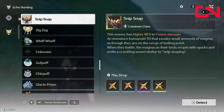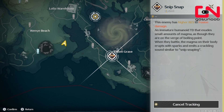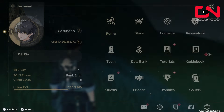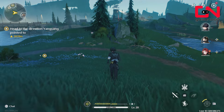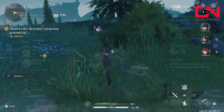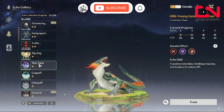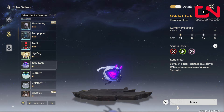When you go into your data bank and click on the echo gallery, you're going to see all the echoes you've collected so far. The ones with a question mark aren't collected yet — you can track them like you did in the previous step. Find them and kill them, but some are going to be bosses that you have to unlock through leveling your union level. Go to one of the echoes you already collected and check if it has one, two, or three stars — one star is the basic green rarity quality of that echo.